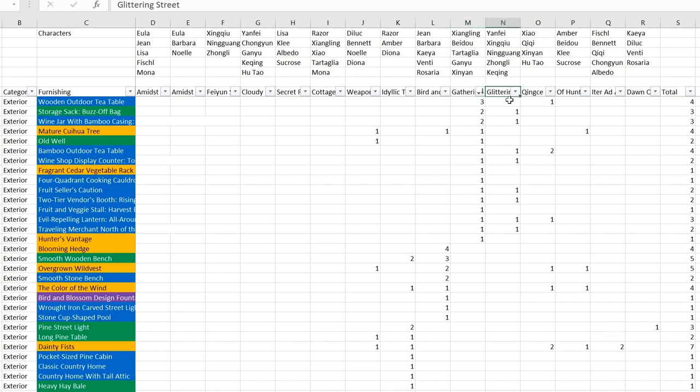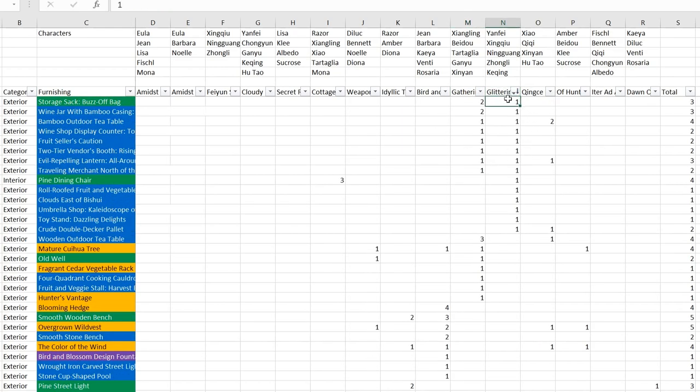Next is Glittering Street. The nice thing is that everything is one each here, which I double-checked and confirmed. You'll notice it's mostly Liyue characters who can be assigned to this set. Personally I'm going to target creating one of each of these sets, four of the fountain ones, and maybe a few more of the ones I like after seeing them in-game.